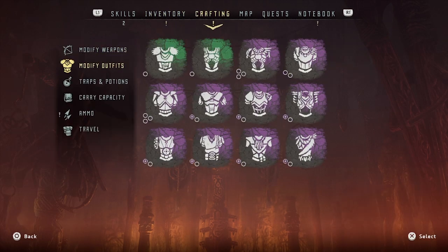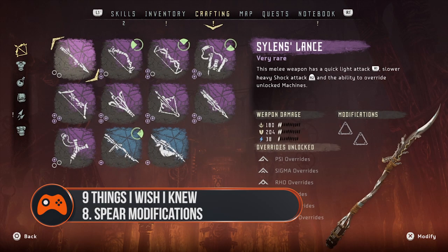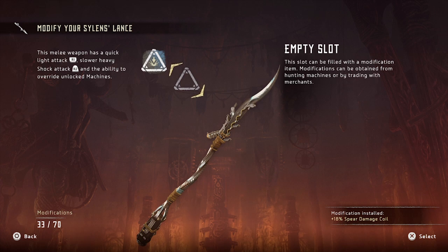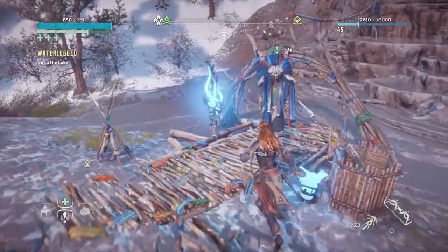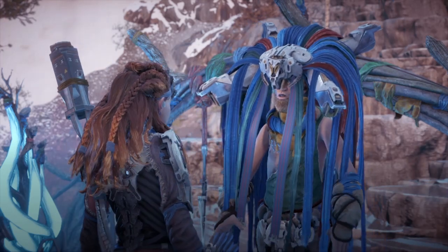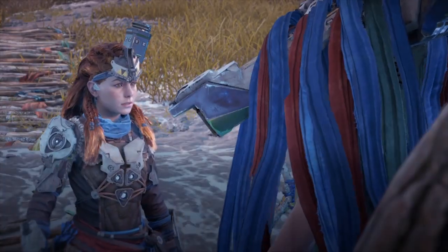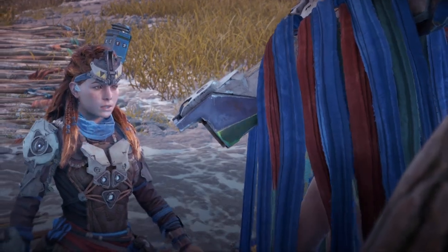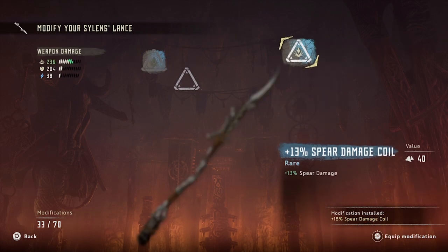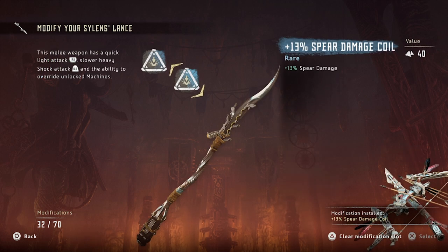Tip 8: Your spear can be modified. This improvement is for those of you who like to get up close and personal and bash things instead of staying at a distance. If you do a particular quest for a shaman loitering by the Dying Pools near Song's Edge, you'll unlock the ability to modify your spear. Like the mods you can add to your other weapons, you can make the spear do more damage, handle better, or have specific elemental damage. Look out for the triangle-shaped mods on your travels and you'll have a powered-up pointy stick in no time.